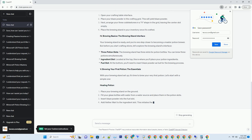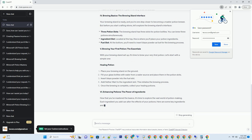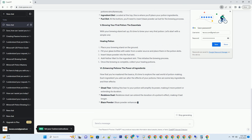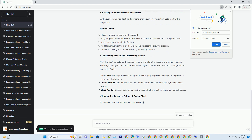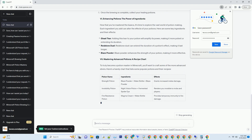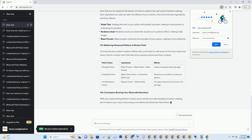Gathering the Essentials — What You'll Need. To set up your brewing station, you must first gather the necessary components. Here's a list of what you'll need to get started. Brewing stand: this is the heart of your brewing station; you can obtain one by combining blaze powder and three cobblestones. Blaze powder: you can acquire blaze powder by crafting blaze rods dropped by blaze mobs in the Nether. Simply combine blaze rods in your crafting grid to create blaze powder.